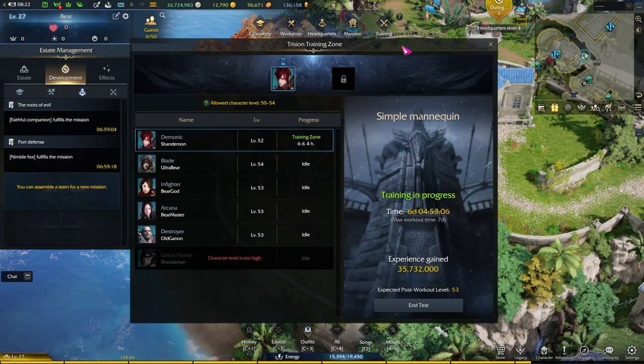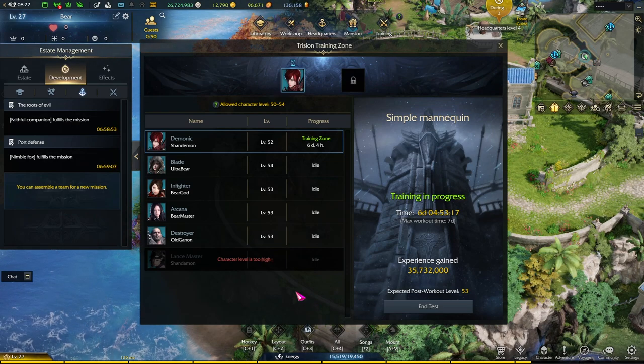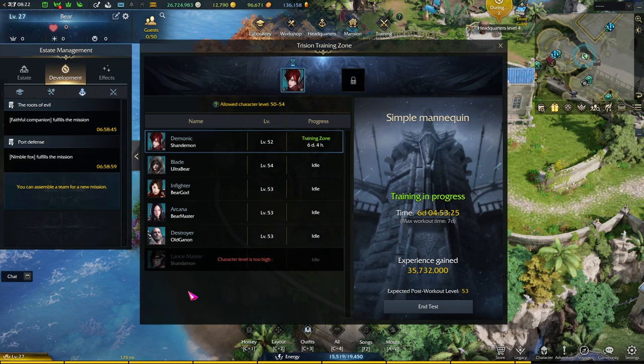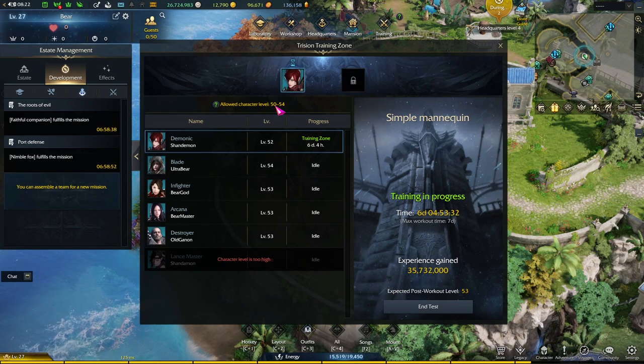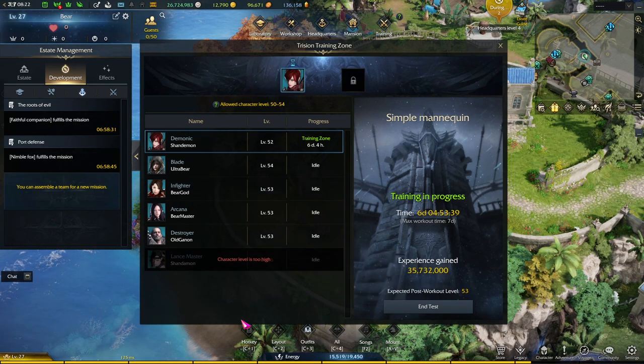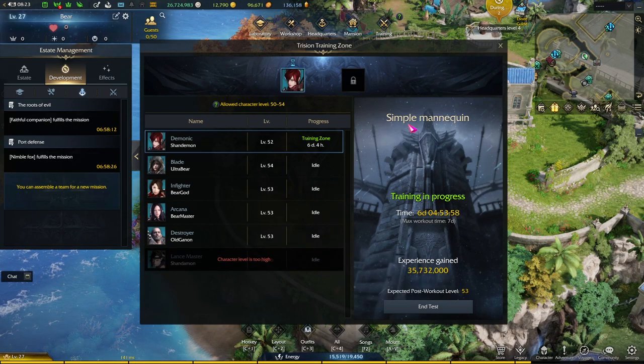And finally, the last facility — this was added in recently — is the training. Basically, you send one or two of your characters to the training zone on a training dummy, and after some time they will gain XP. You can use this to level up alts. If you look at the top, it says allowed character levels 50 to 54. So basically, it's your highest level character minus two, and that is the highest your alts can go. Here, my lance master is level 56, meaning I can only send my other characters up to level 54. Once they hit 55, I can no longer train them — I would have to increase the lance master's level to further train other characters.